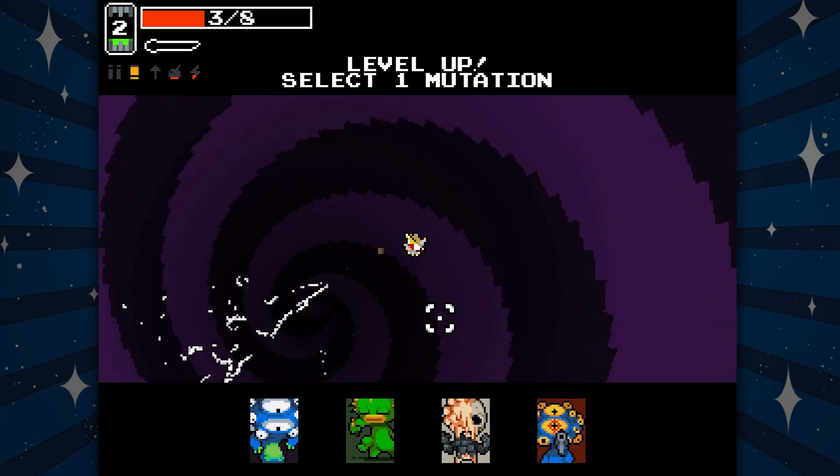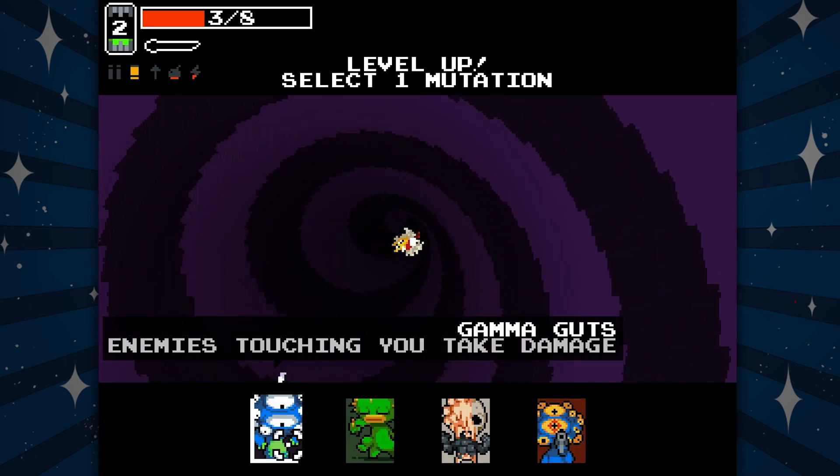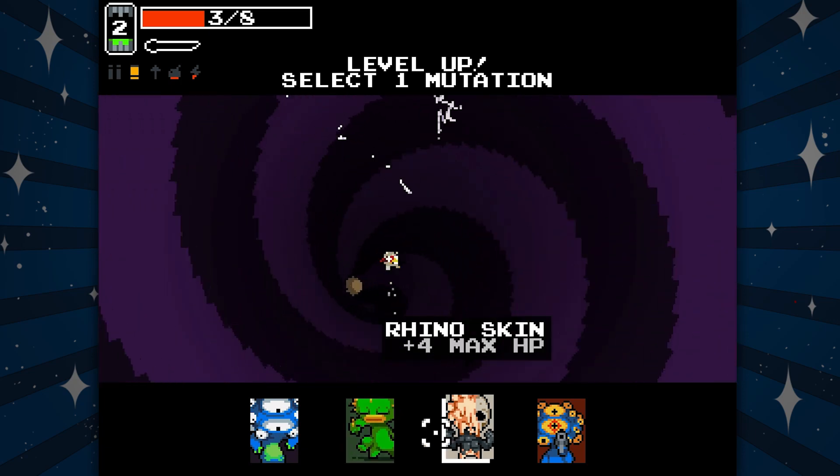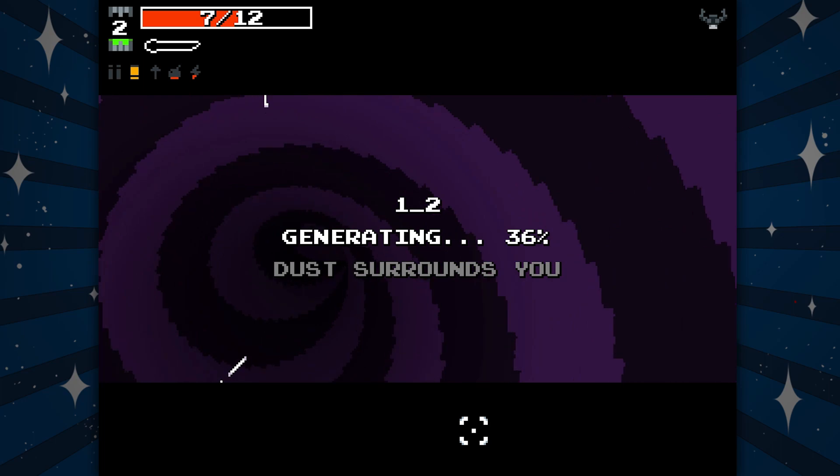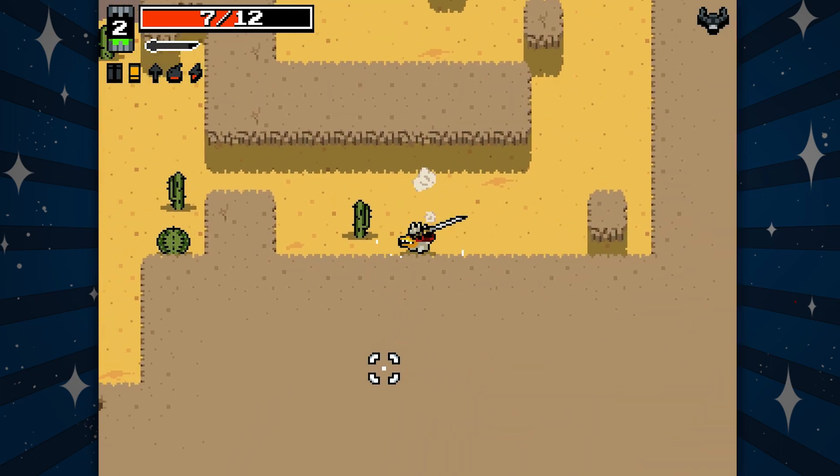Life calls, I guess. Enemies touching you take damage. More speed, plus four max HP, better accuracy — I'm gonna take that, just while I feel out this game.